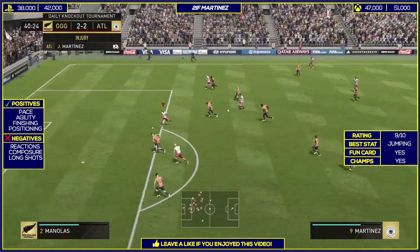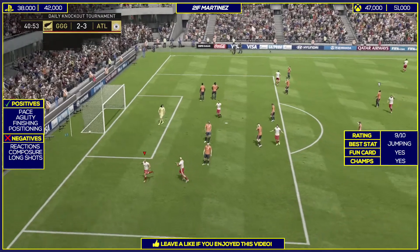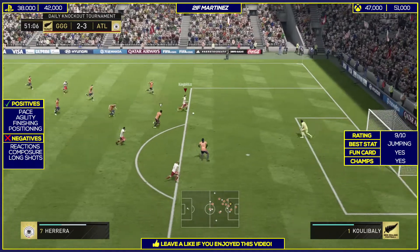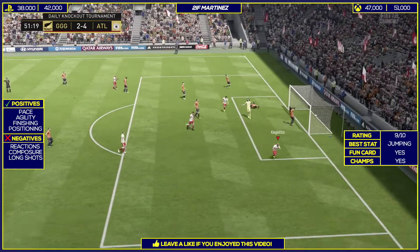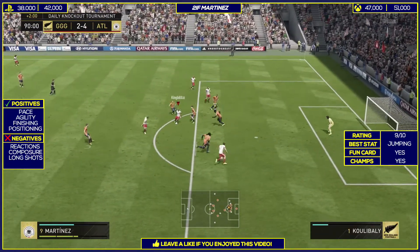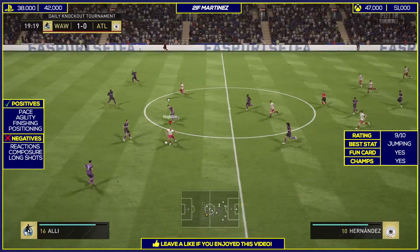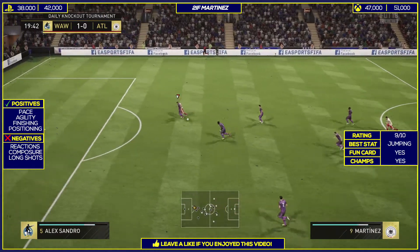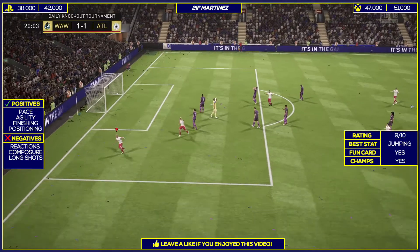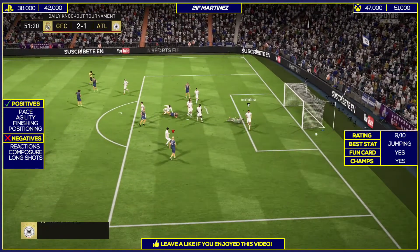His positives are his pace, agility, finishing, and positioning — but he's got a lot more positives. His balance is 94, his aerial ability is a positive with 95 heading accuracy and 99 jumping. His stamina alongside his strength — 84 and 82 respectively — are also very good. His negatives are his reactions, composure, and long shots, alongside his height, which we can't do anything about. Overall though, looking at the card, he doesn't really have many significant negatives.